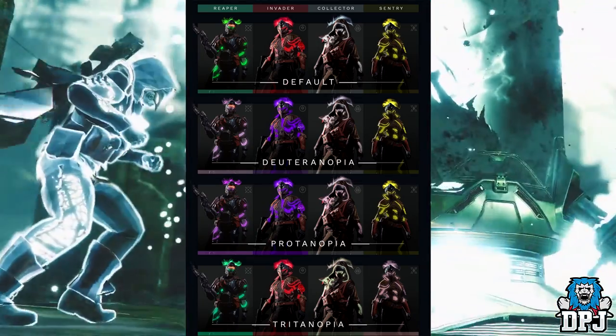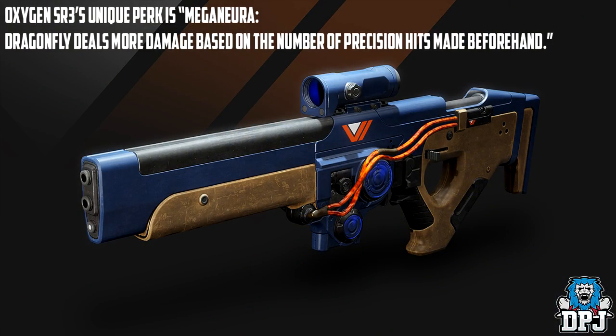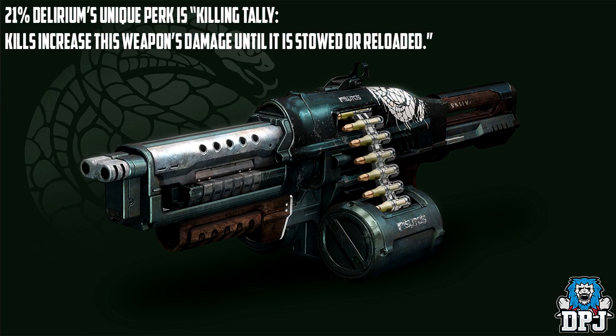With Joker's Wild we get three new pinnacle weapons. The Vanguard one is the Oxygen SR3, a precision Solar Scout Rifle — its unique perk, Dragonfly, deals more damage based on prior precision hits. For the Crucible we get the Recluse, a Void lightweight submachine gun, with the unique perk Master of Arms: kills with any weapon improve this weapon's damage for a short time. Then there's a Gambit pinnacle called Mountaintop — actually it's called Delirium, a rapid-fire Arc machine gun.